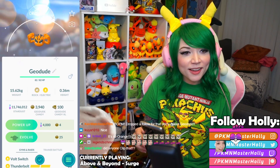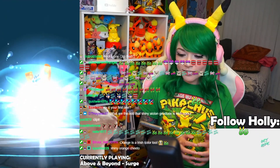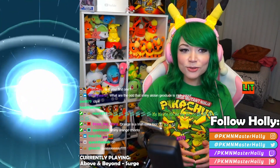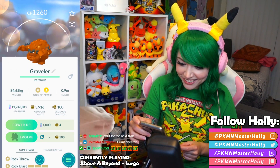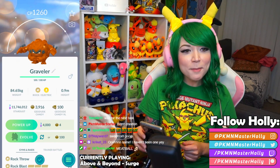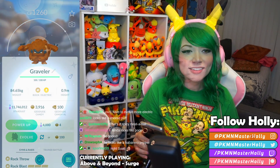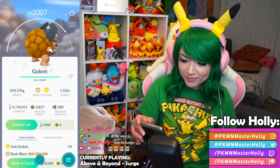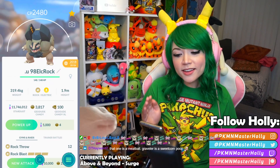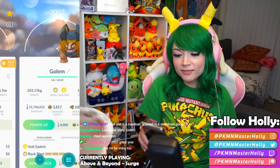I kind of want to evolve it — I actually don't know what the evolution looks like in shiny form. That orange Cheeto color is a really good shiny. Let's see... I've never seen it before. Oh look at that — the shiny Alolan Golem is a rusty brown-orange color. He's like a meatball! Like Meatwad from Aqua Teen Hunger Force. So comparing regular Alolan Golem to the shiny, it's just more brown.